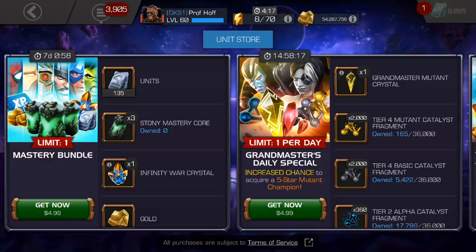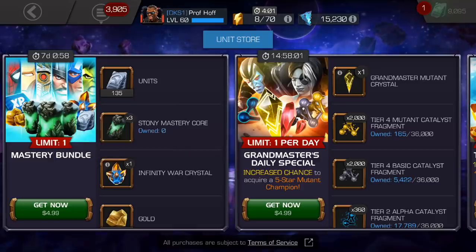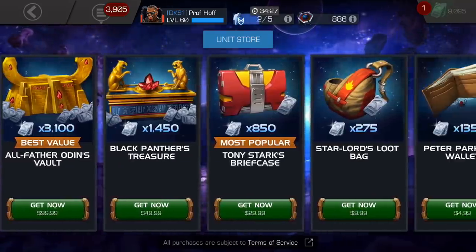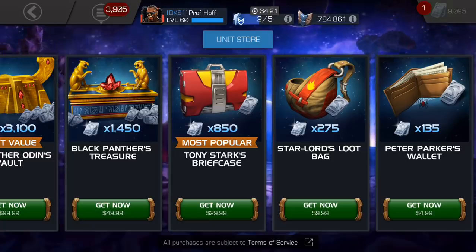It's got some M&Ms, some raisins, some peanuts — you name it. As a reminder, this is five bucks, the same price tag as the normal Grandmaster's Daily Special for those of you who are uncollected. It starts off with 135 units, and if we look at how much those would cost by themselves, that's exactly the same price as Peter Parker's wallet. So if you think of it that way, every other item is a bonus item.